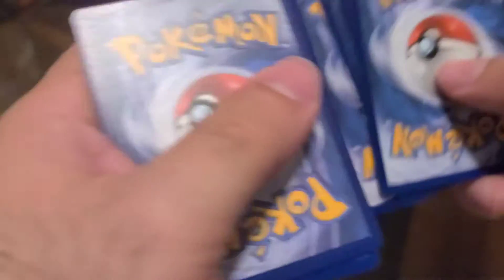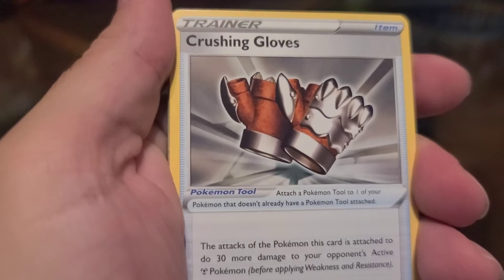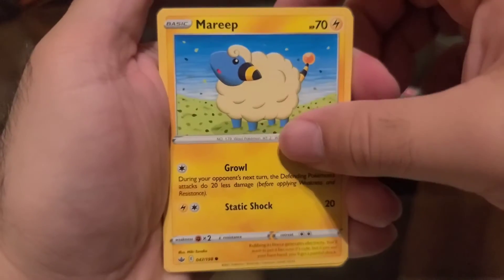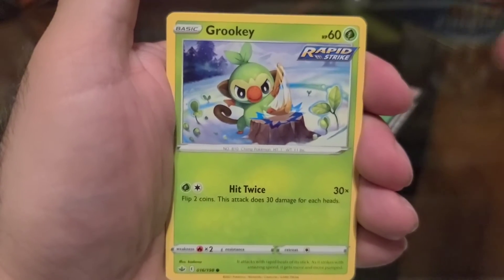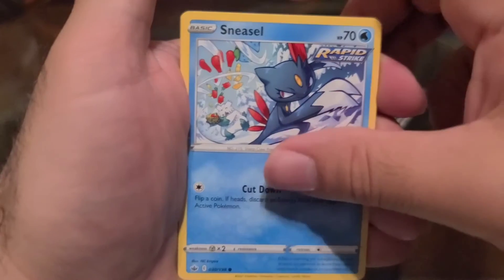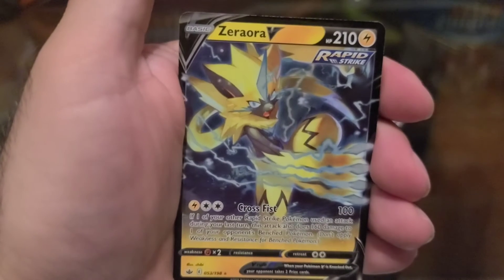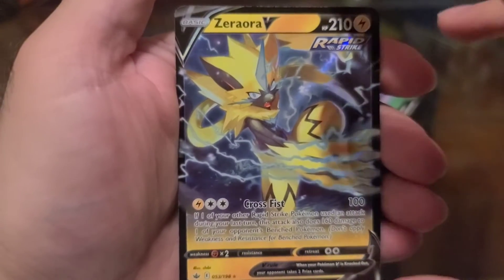Let's see what our last pack from the Ice Rider box has to offer. Water energy coming at you. Crushing Gloves, Honey, Mareep, Heracross, Clawitzer, Gardevoir, Sneasel, a Crabominable, and behind that guys — we have a Zoroark V! That is not an alternate art, but it is still definitely a V card. Pretty good on that Ice Rider box — my first one. Not going to complain.